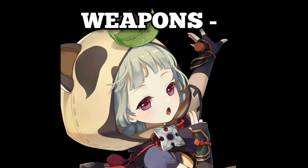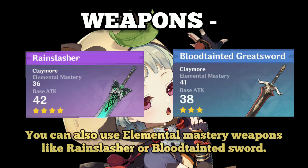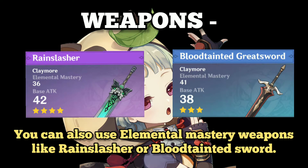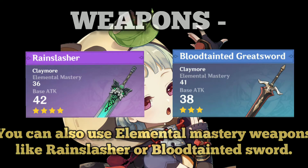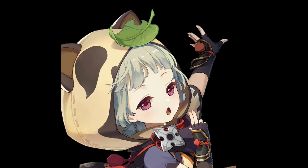If you have enough energy recharge, you can use the Wolf's Gravestone — it gives a lot of attack and has a very strong passive which buffs the whole party. You can also use elemental mastery weapons like Rain Slasher or Blood-Tainted Greatsword.